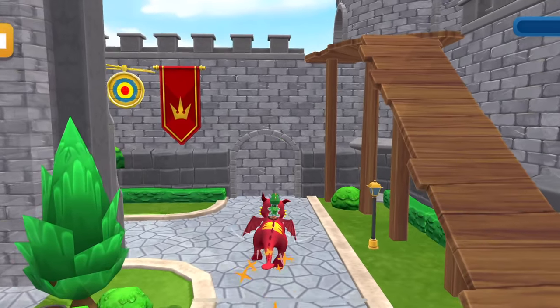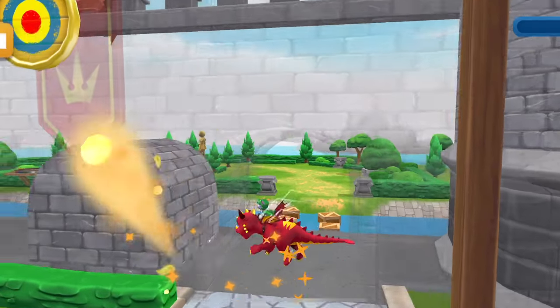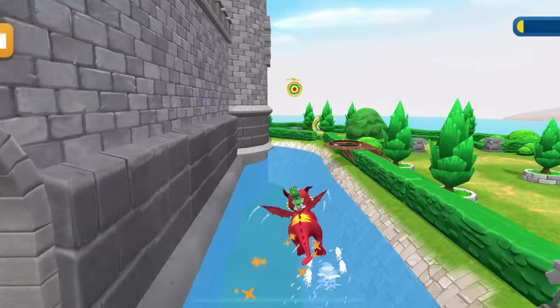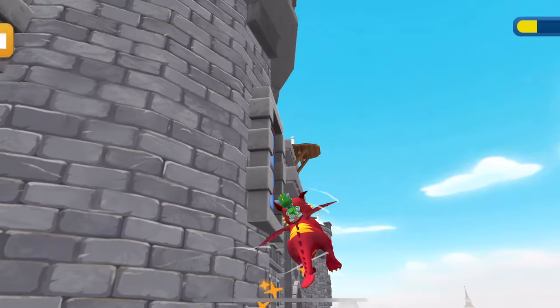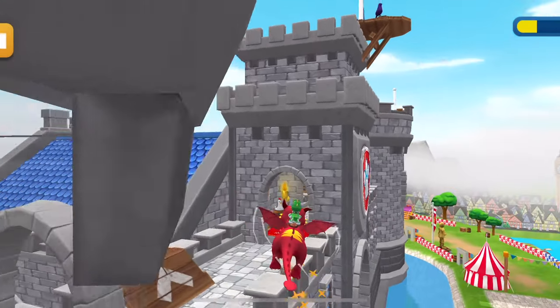All right, pup! Let's start the target training! Tap a target to shoot a dragon fireball at it! Aim right and try to break as many targets as possible! Enjoy the view and have fun!